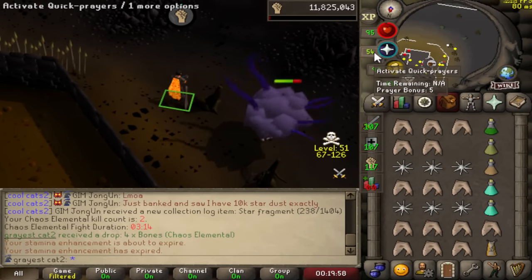There is another Chaos Elemental kill. That one felt a lot faster. I'm pretty impressed with the Colossal Blade overall — nothing meta-defining in my opinion, but it really lowers the barrier of entry for people trying to get into PVM earlier on their account.